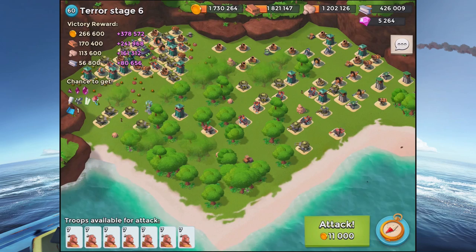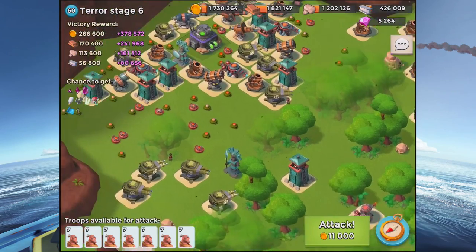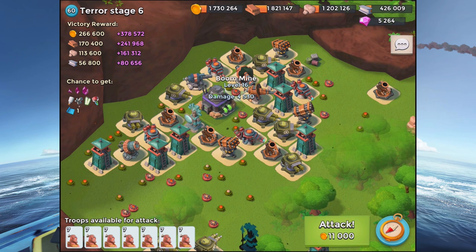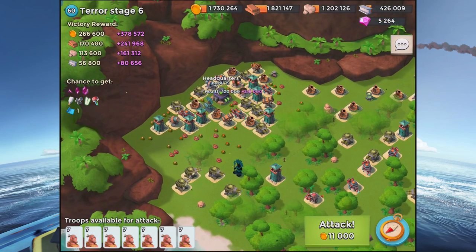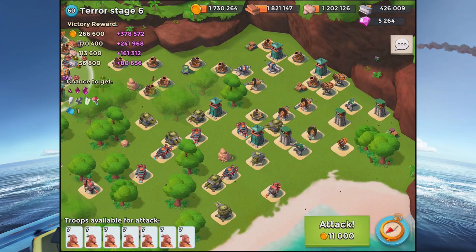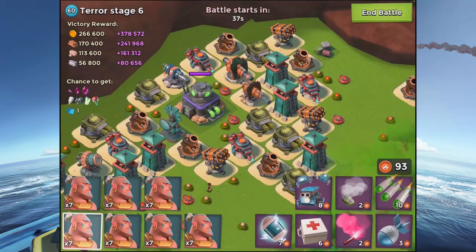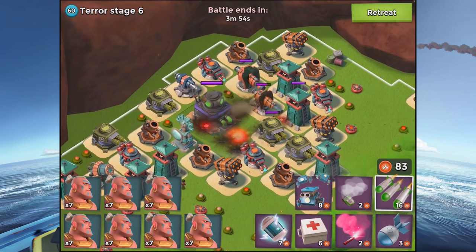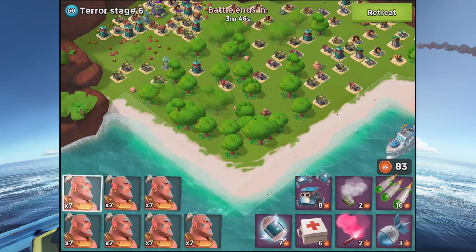On to terror stage six. You do have to remember that we have a metric ton of boosts going on, which definitely helps us out - especially the troop damage for warriors, that really pushes us over the edge. I think I've also done troop health - everything will be down below in the description. The headquarters has 120 plus 216,000 health. The path is pretty simple: stay to the center right like to the sniper tower. There doesn't seem to be any really easy supplies, so let's attack straight off the bat. We'll need to clear out the mines right on the headquarters.